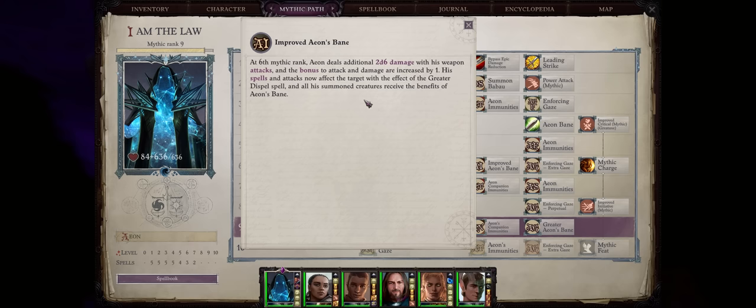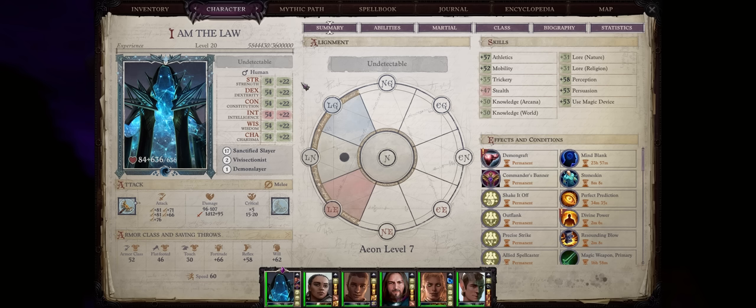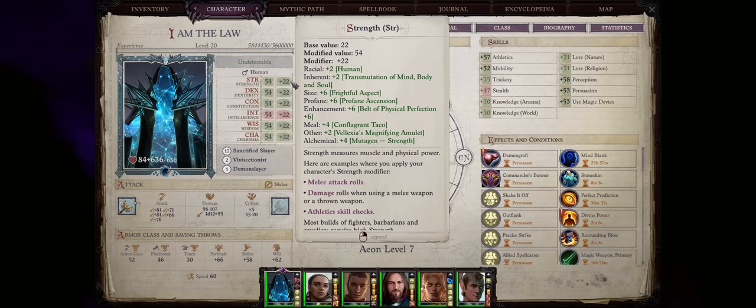When it comes to mythic spells, Aeon doesn't have anything that directly enhances their weapon, but the ultimate Aeon spell, Perfect Form, will set all of your stats to your highest ability score — so depending on what build you have, this can result in a lot of extra damage.